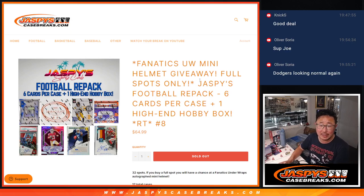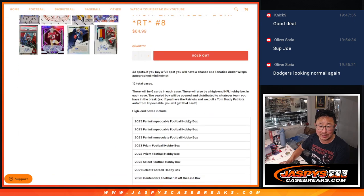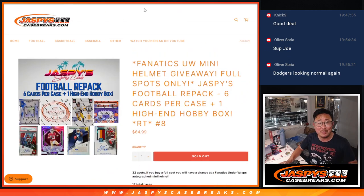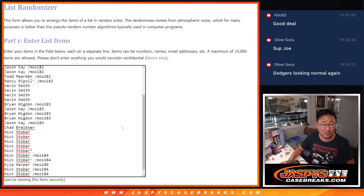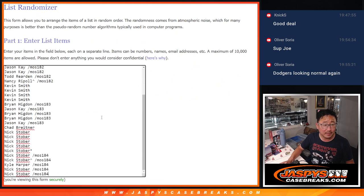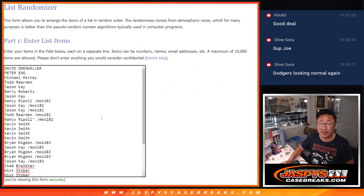Hi everyone, Joe for Jaspi's CaseBreaks.com coming at you with Jaspi's Football Repack. It's six cards per case and one high-end hobby box in there. Here's the whole list, so it could be any one of those, except for the ones we've done already. Big thanks to this group for getting in on it.